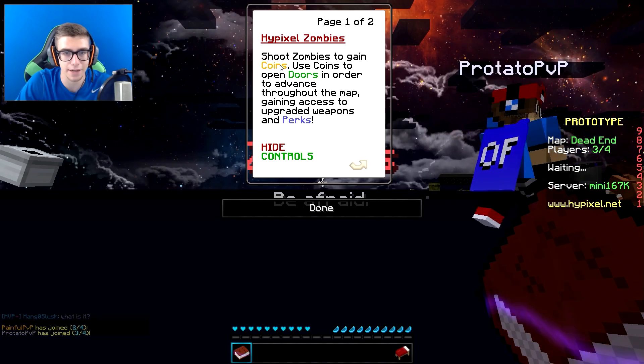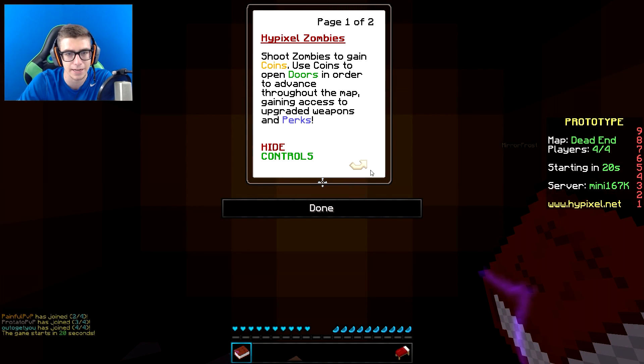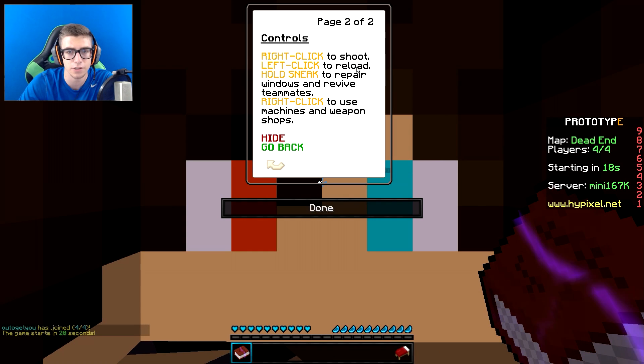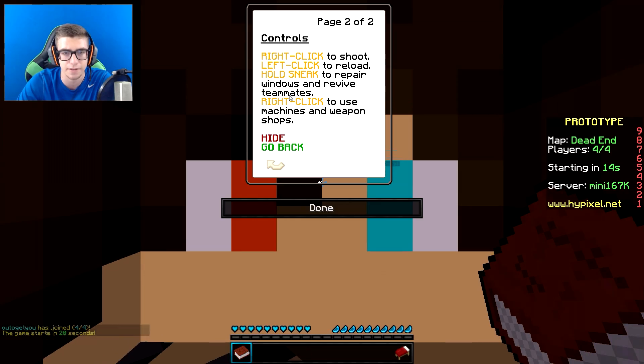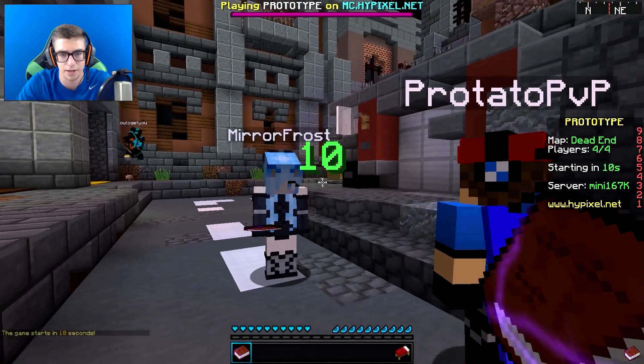Alright, so: shoot the zombies to gain coins. Use coins to open doors in order to advance throughout the map, gaining access to upgrades, weapons, and perks. Right-click to shoot. Left-click to reload. Hold sneak to repair windows and revive teammates. Right-click to use weapon machines and weapon shops. Alright, sounds good enough to me.